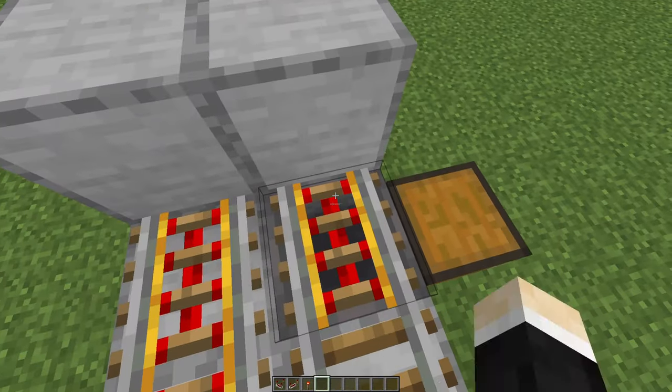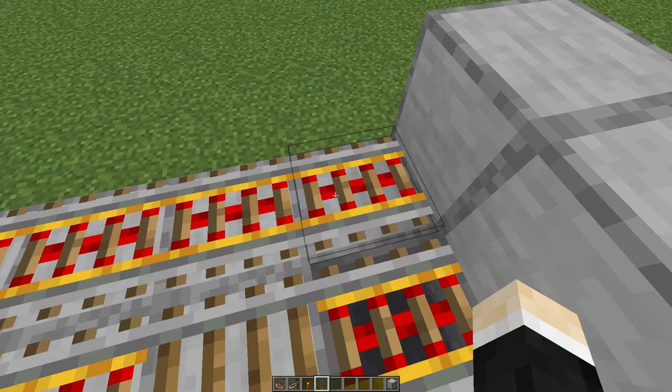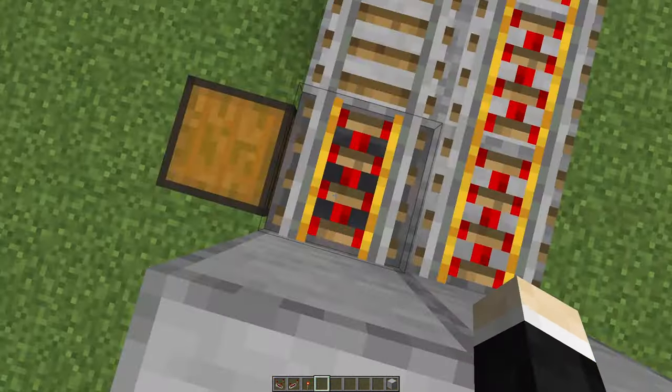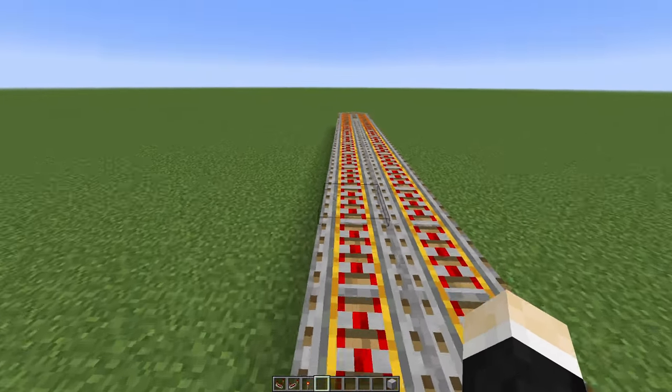Now if you throw an item inside the hopper, the rail will turn off. Which means when the hopper minecart goes around, it will stop here, empty itself, and once it's empty, it will start moving again.